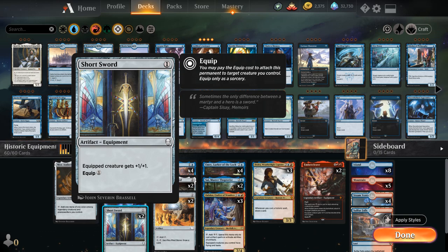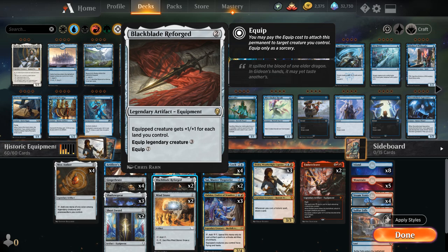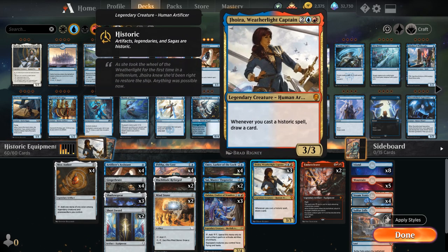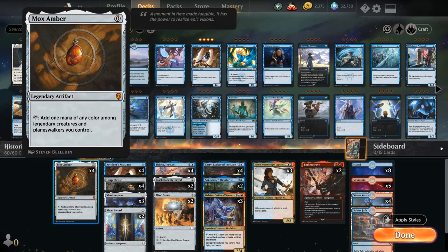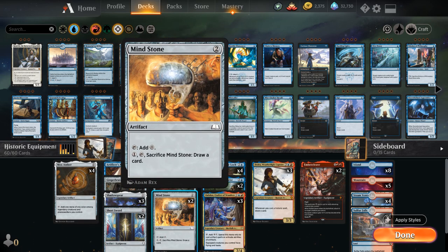At two mana we have the full playset of Fibblethip of the Lost, a 1/1 legendary creature that draws a card on entering the battlefield. Our next card is Black Blade Reforged, a two-mana legendary artifact equipment giving plus 1/+1 for each land we control — a powerful effect. Equipping a legendary creature costs only three mana versus seven for a regular creature, which is why we run so many legendaries. We also have two copies of Mindstone for additional ramp.